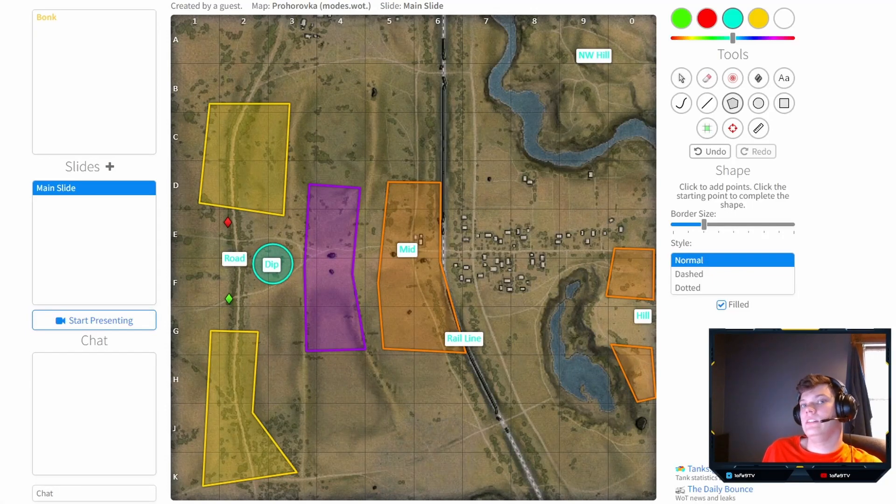Howdy folks, it's 1ofa9 here from 1ofa9TV and worldoftankstipsandtricks.com. Today I'm bringing you some map strats for Prokhorovka. This website is called stratsketch.com — an amazing website for doing skirmishes, clan wars, whatever you can think of. It's your best resource for making map strategies. I use it all the time for skirmishes and clan wars.